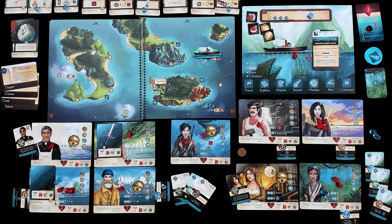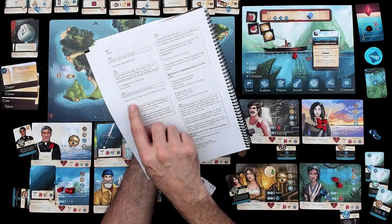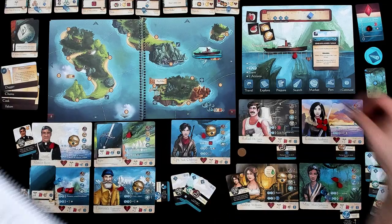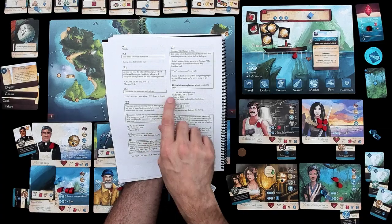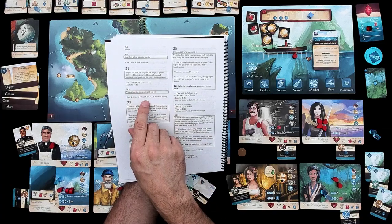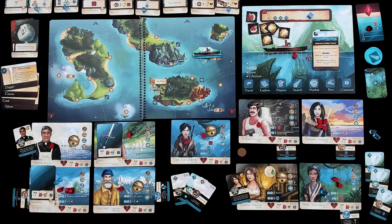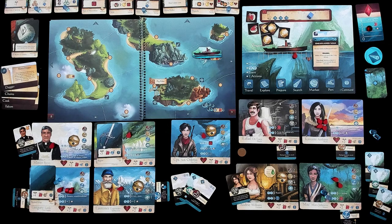We were in space 21. What happens in 21? We get two coins — we are rich! If we have five coins, we can go to port, which is maybe what we want to start working on. And one meat — return to the ship. So we get some delicious centipede meat. We now have three meat, so we could go ahead and cook up some soup to get our morale back.